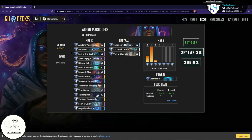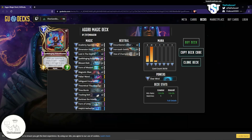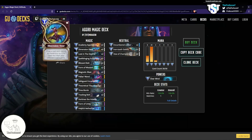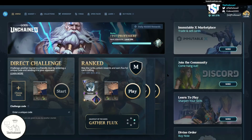The key pieces in this combo deck are Lost in the Depths, Spell Slinging School Teacher, Academy Apprentice, Dimension Door, Form of Unity, and Helpful Aether Fox. We will be joined by Mirage, who will walk us through the playstyle and how to pilot the deck.